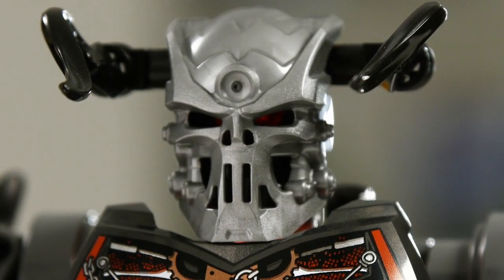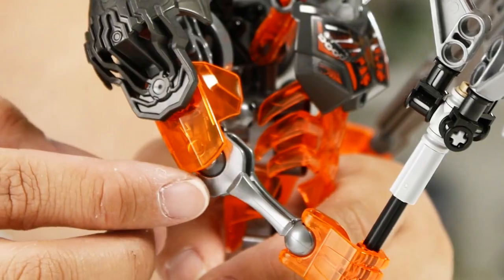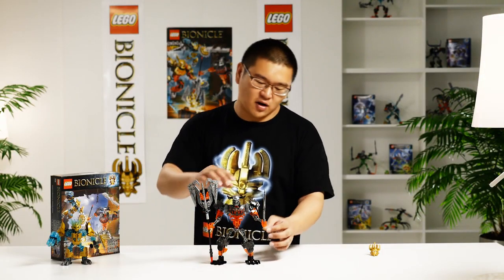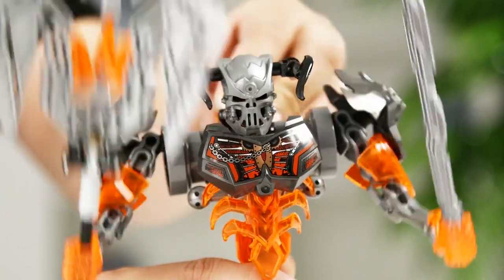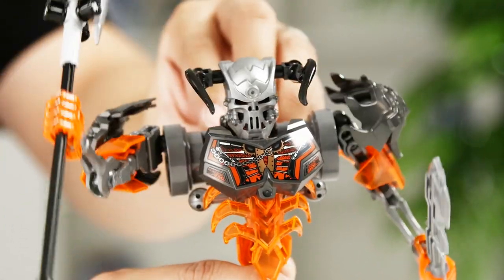He also comes with four pieces of skeleton bones and four new armor pieces. He has two different weapons: one is a sword, and the other one is a mix of three pieces of our new axe pieces.